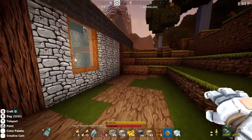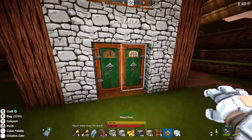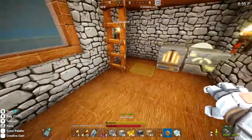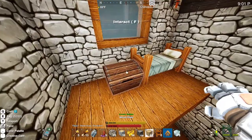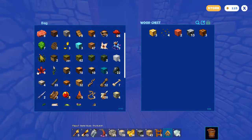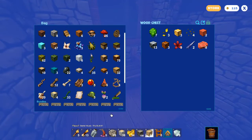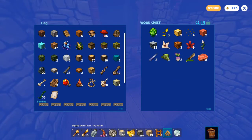Instead of building out wide, I built up and created a little loft area. Inside, you have a place to put your initial stations, plenty of area for storage, and your loft up top with your bed and storage chest. I'm the type who likes to sort everything. I'd like to get into farming maybe in the next episode.